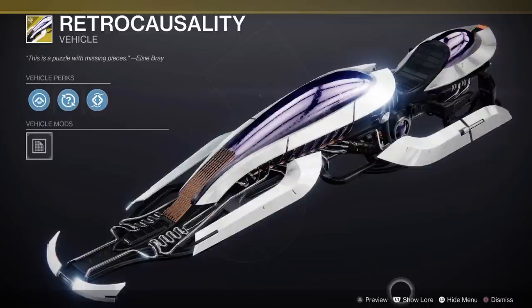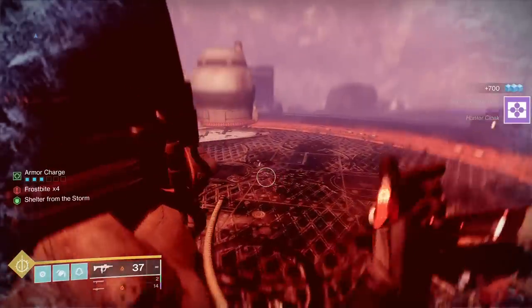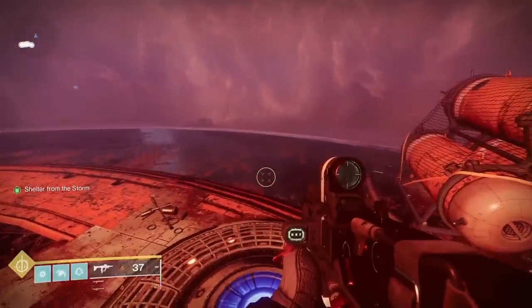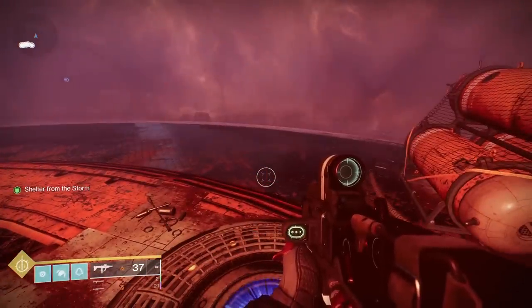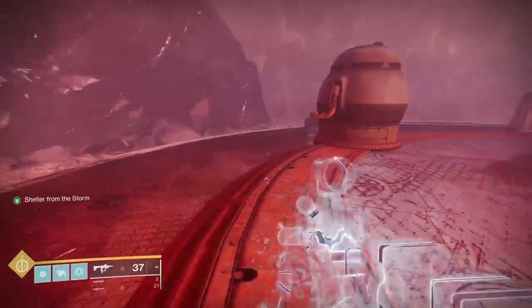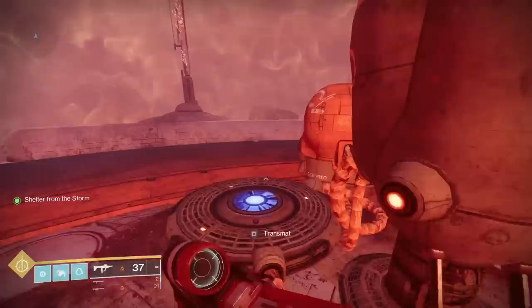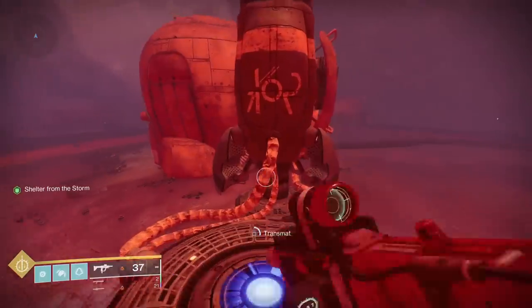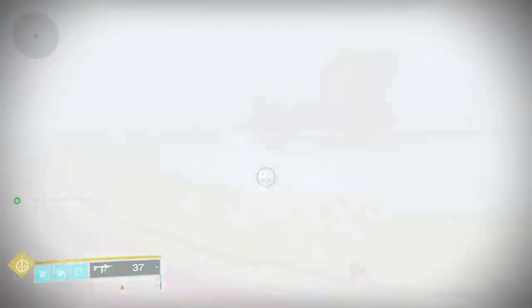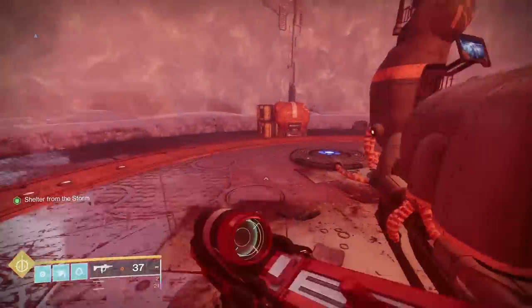As I said, you want to clear all the enemies at each one of the shelters, for a couple of reasons. One, you don't want any straggler enemies when you're trying to do this. Two, every time you clear all the enemies at a shelter, it makes that shelter your last checkpoint. But it also means you can transmat back. So when you've done all what we've just done — cleared those brigs, got the chest — find the transmats on each shelter and transmat all the way back to the start.